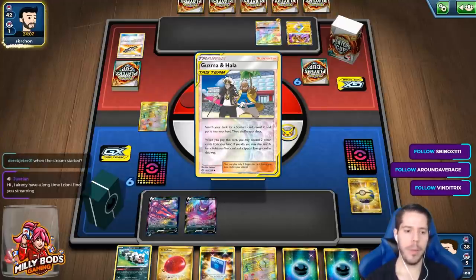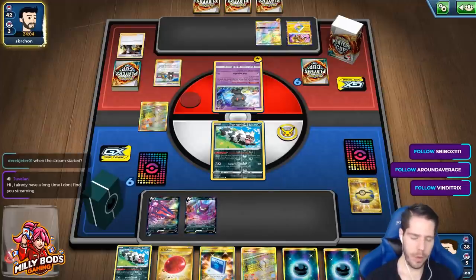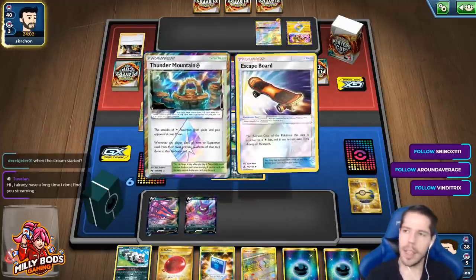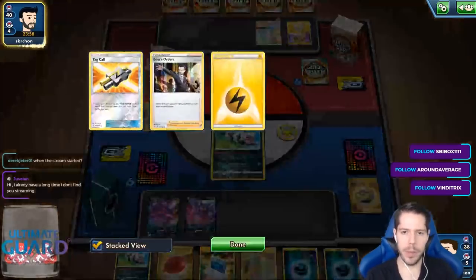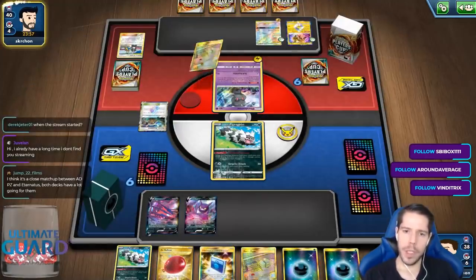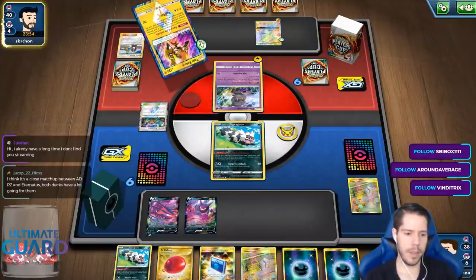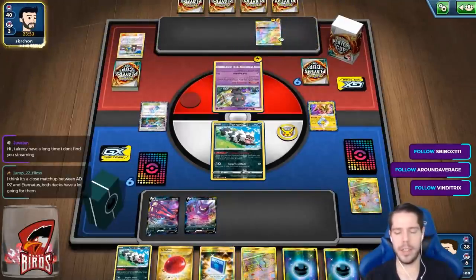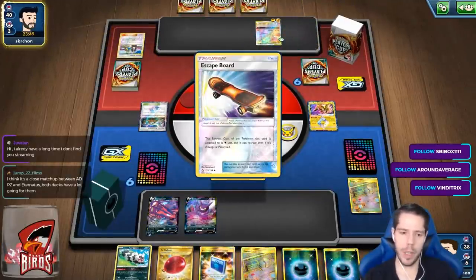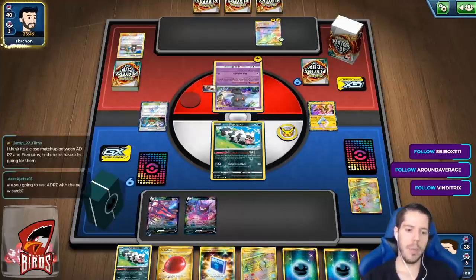Is ADP going to be a very viable deck? Yes, it's going to be a very good deck right now and a very good deck post-rotation. I can't tell you if it's going to be the best deck or not — that's impossible to say. Eternatus is a pretty good deck, Centiskorch is a pretty good deck — all of those are pretty viable.